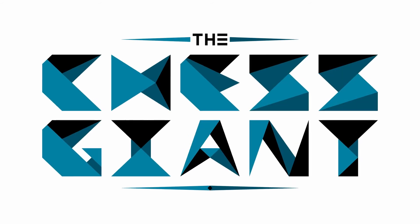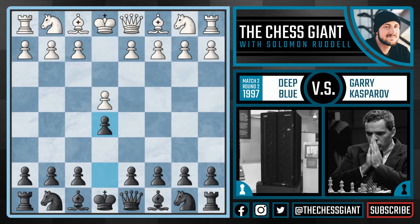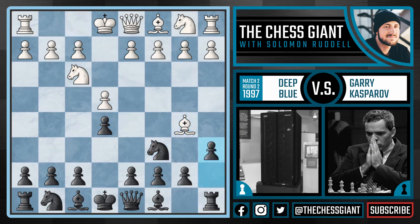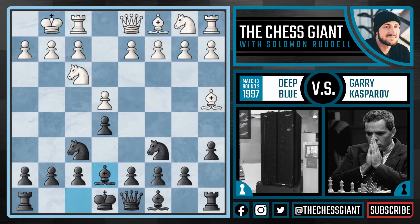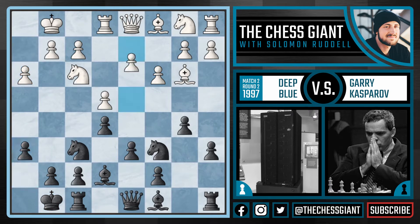What's up, guys? Welcome to the Chess Giant. This is Solomon Riddell, and today we'll be analyzing Game 2 of the 1997 match between Gary Kasparov and Deep Blue. In Game 1, we looked at things from Kasparov's perspective, and we'll do the same here. Kasparov decisively won the first game, as Deep Blue played some questionable moves and couldn't care less about the safety of its king. All was well for Kasparov.